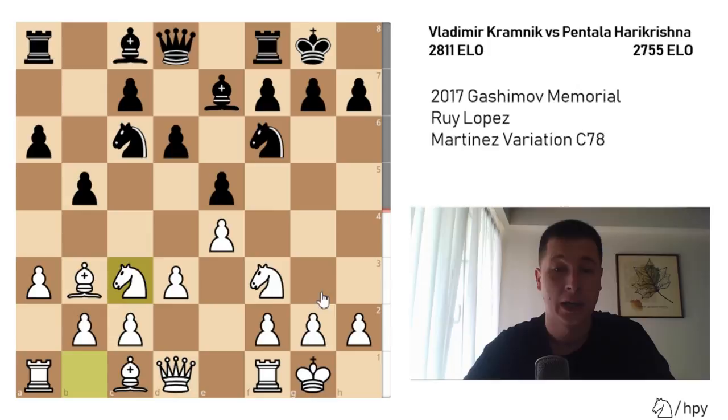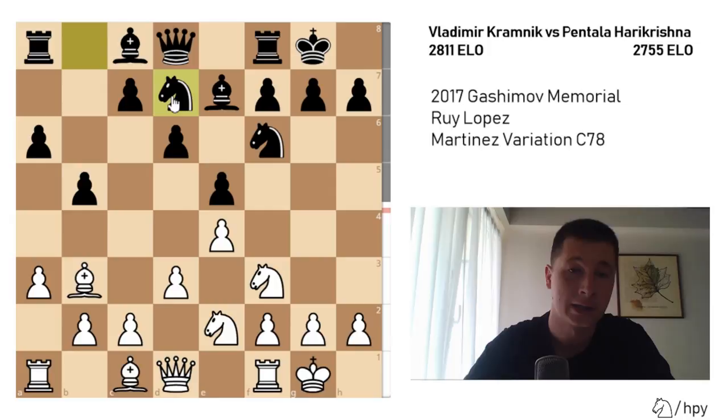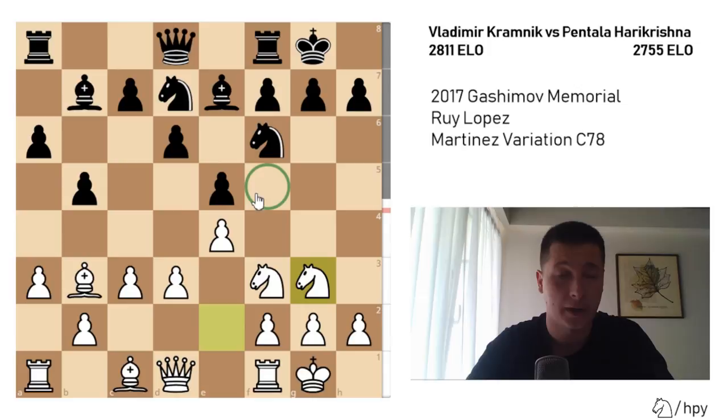Now Nb8 is played, with Pentala Hare Krishna preparing Nd7 and in some positions c5. We have Nd2 as Kramnik continues his plan, then Nbd7 — the knight is more useful here than on c6, though c6 was needed to support the center in the opening. Then c3, preparing to transfer the bishop to c2 if needed and reinforcing the d4 pawn break. After Bb7, Ng3 now controls the crucial f5 square, which is especially weak after the light-squared bishop has fianchettoed for black.